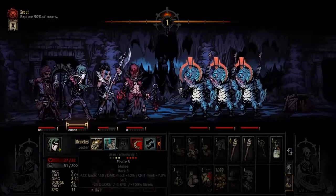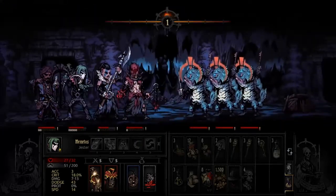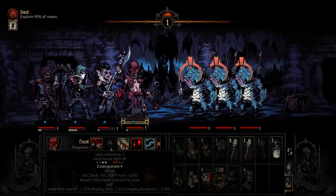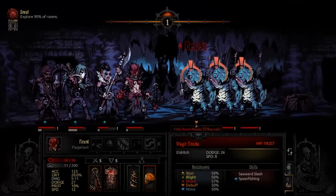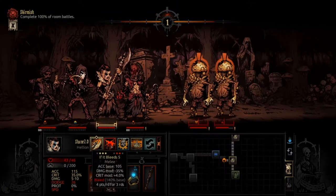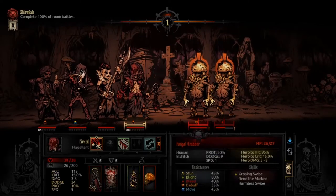The first person you want to move is always the Jester, so he can cast Battle Ballad to give the rest of your party a high accuracy chance so you're hitting all your hits. Then after that, just let your Hellion and Flagellant run wild as they inflict a lot of bleed damage. The Flagellant is especially good at inflicting bleed, and the Hellion does a great job of rounding that out.